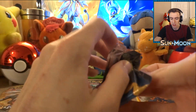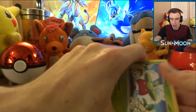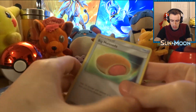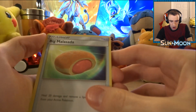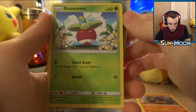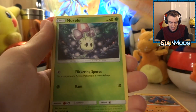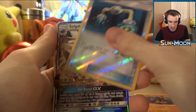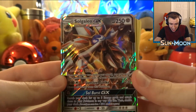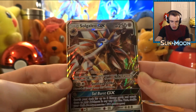Pokemon cards are so expensive so I can't buy them all the time, but if you guys enjoy these videos we'll do them more in the future. Alright, second pack — three from the back. Oh guys, I think I saw something good! In these packs, if you don't know, there are GX cards and they're phasing out the EX. We definitely got something good! We got a Big Malasada, a Steenee, a Poliwhirl — such a cute Poliwhirl — a Bounsweet, a Diglett, a Dratini, a Sandygast, and for our reverse we got an Energy Switch. And guys, we just pulled a Solgaleo GX — I'm not even kidding right now!